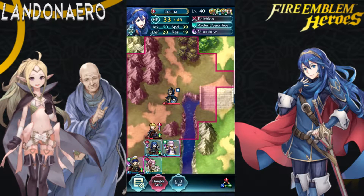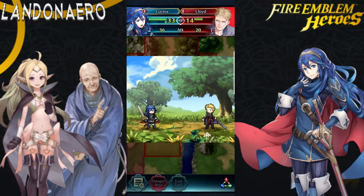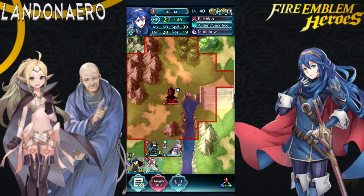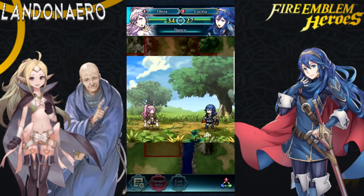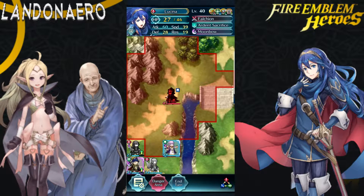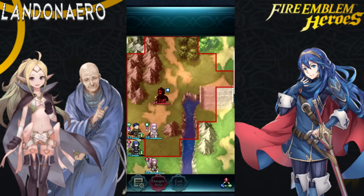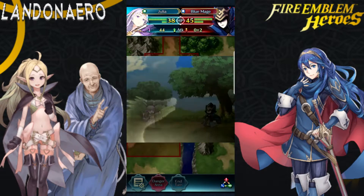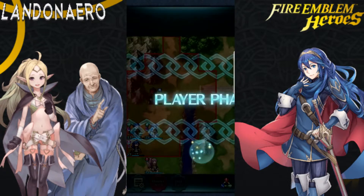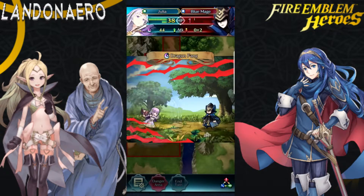Lucina will take out Lloyd — good job, Lucina. Olivia will dance for Lucina and Lucina will move into safety. Hector will move up here above Lucina and so will Julia. Now the Blue Mage can only deal with Julia — and cannot deal with Julia. So Julia will almost kill the Blue Mage unit, then finish it off with Dragon Fang. And that is how I got Lloyd on Lunatic.